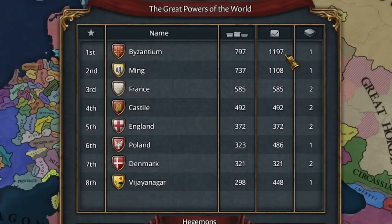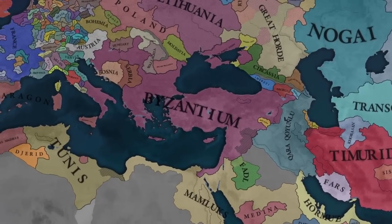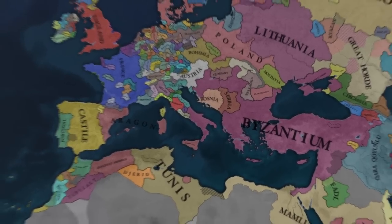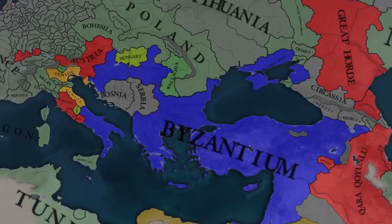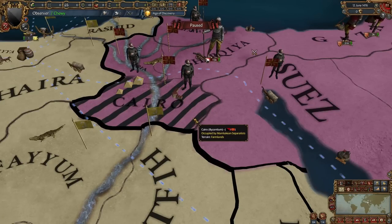About 27 years in, Byzantium is the number one great power, overtaking Ming. Though France and Castile are growing quite quickly, and once they start colonizing it's going to go much better for them. Byzantium is essentially unopposed right now, but as other powers start getting an economic base, things will get more interesting. It looks like Byzantium got a little too big for its britches and got a coalition - Austria, a couple of Italian nations, the Great Horde, and tags from the Caucasia and Mashriek regions. But they have already taken Cairo - about 30 years in.